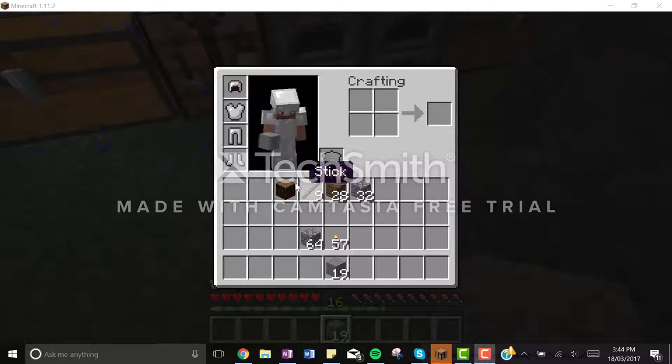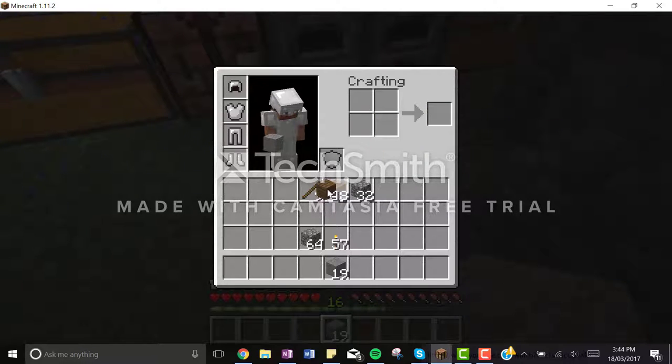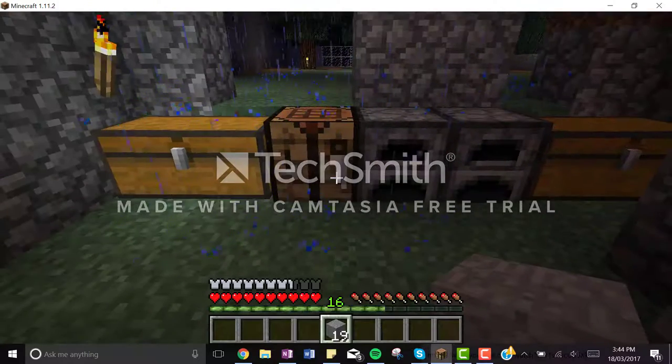So if you're starting from the beginning in survival, you'll need wood, spruce wood, or any kind of wood. And you just drop it in here, and you should be able to get wood planks, and then from the wooden planks to get sticks, you put one on top of each other, and you get the sticks, and then you need a crafting table.